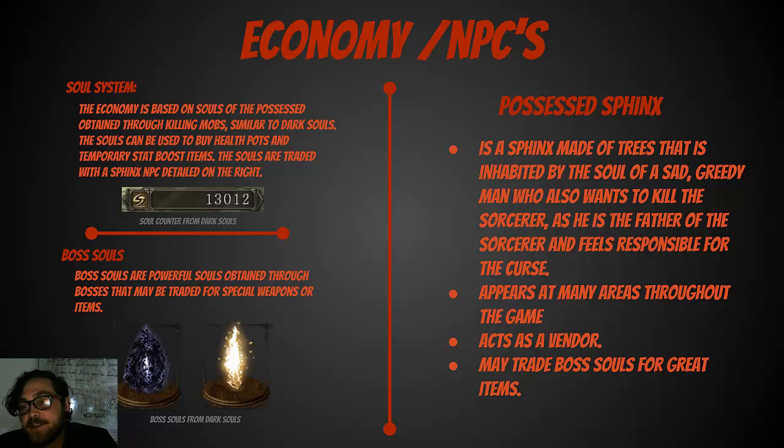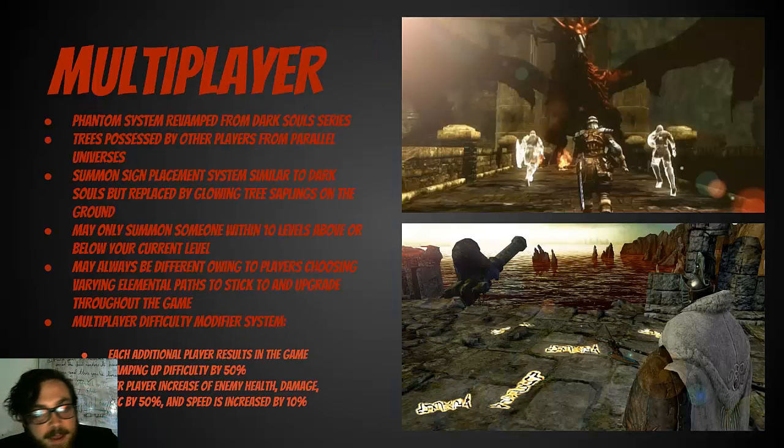The Possessed Sphinx is a character whose soul is trapped inside a wooden sphinx. He's actually the father of the sorcerer, so he's trying to help you kill him because he feels responsible for everything that's happened. He acts as the merchant. For multiplayer, similar to Dark Souls but instead of phantoms, it's another Jack from a parallel universe possessing a tree — so you're basically fighting alongside trees that have all the abilities that player would have.